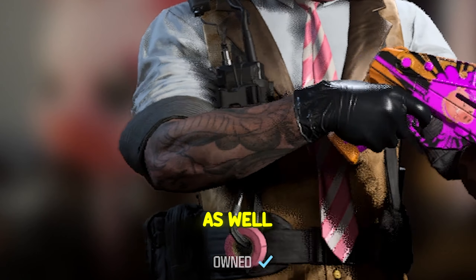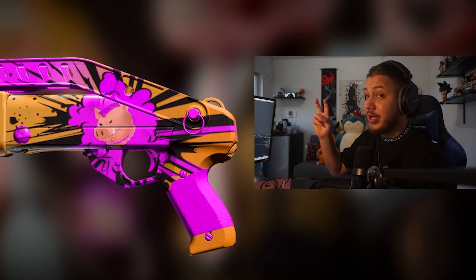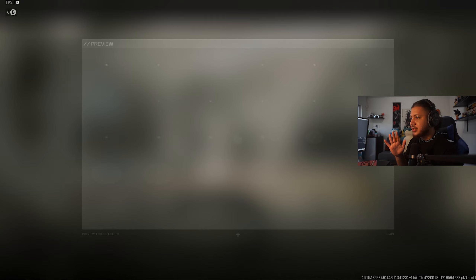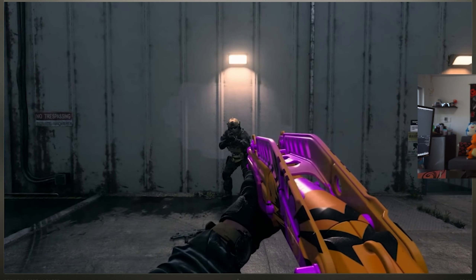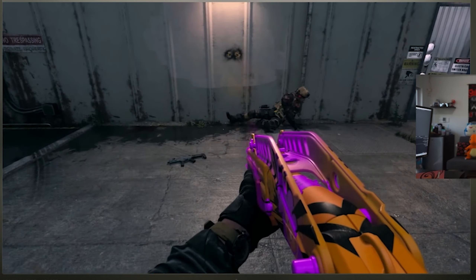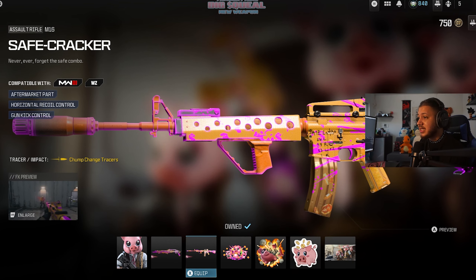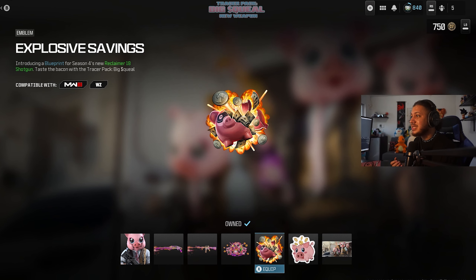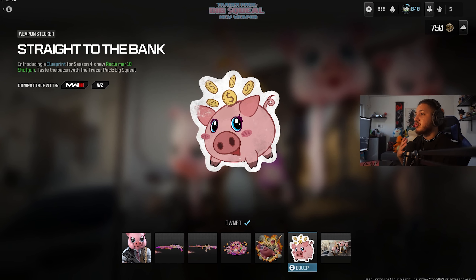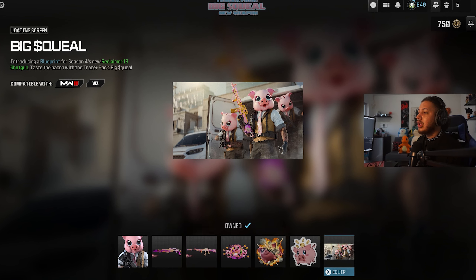Next up we get Buck for Your Bang for the Spaz 12 or the Reclaimer 19, and you get the Chump Change tracer. When you shoot it, it just does that - nothing too crazy but still pretty cool. Then we get the Safe Cracker M16 variant, which looks pretty sick as well. You get the Three Little Piggies large decal, the Explosive Savings emblem, the Straight to the Bank weapon sticker, and last but not least the Big Squeal loading screen.